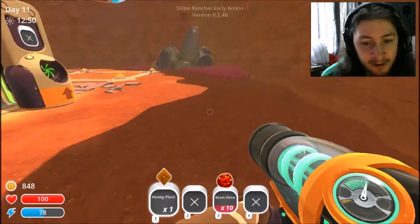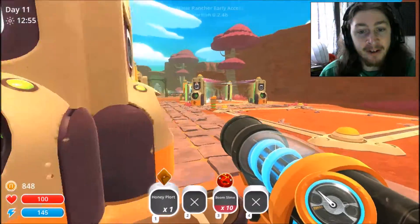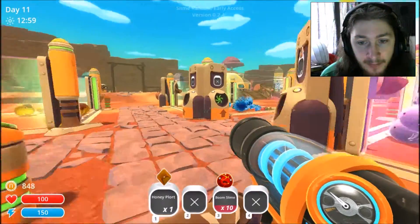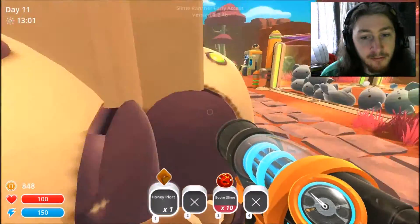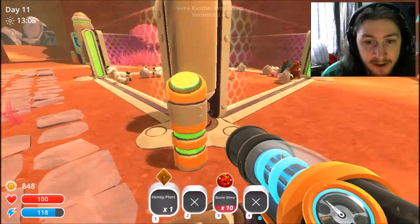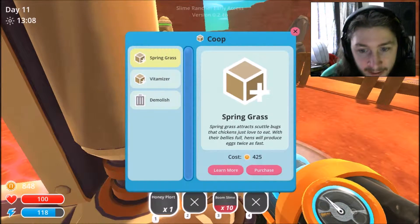So I've now got a bunch of honey plorts, which I really wish there was a manual button for this thing so I could just suck it up right away. I also started a stony hen setup over here, which I'm going to need to upgrade a bit.